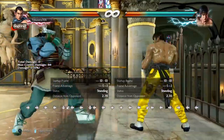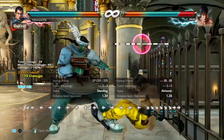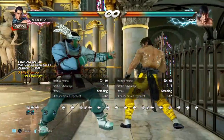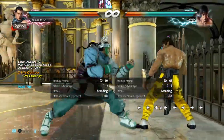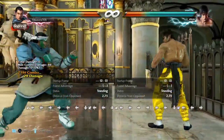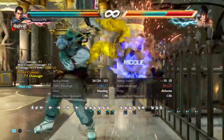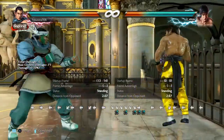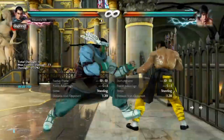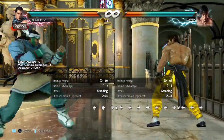First things first is his d/f+2 — safe wall bounce with big damage potential. Afterwards you can do the parry that I showed in the last video. The damage potential is not as big as other wall bounces, but it is definitely there. It's safe and has good range, but if the first hit whiffs you're going to get launched, so use it out of sidesteps in my opinion.